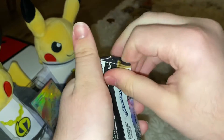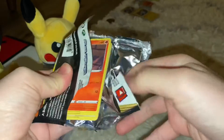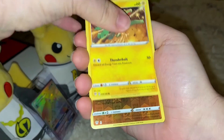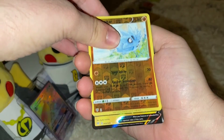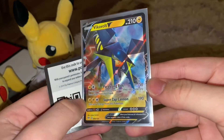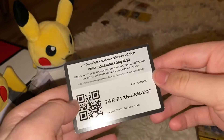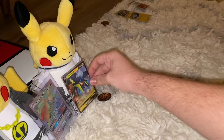All we needed was the Umbreon GX rainbow and we could have gotten our chase card for Telemode base set. Electric, Pupitar, and a Vikavolt V — we actually do have the full art V. Here's that Vikavolt V, and so far really good — we got gold cards on all of our packs.